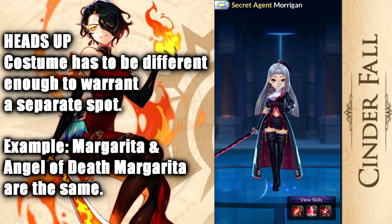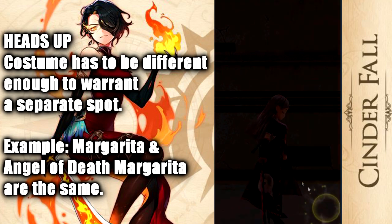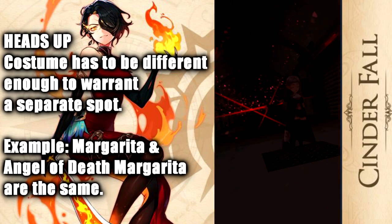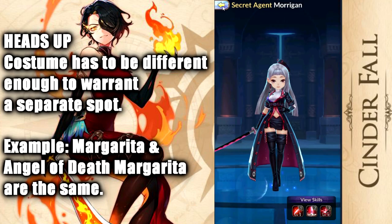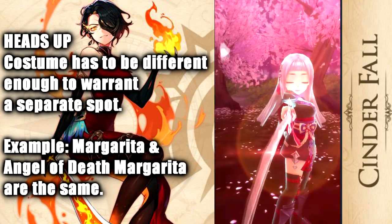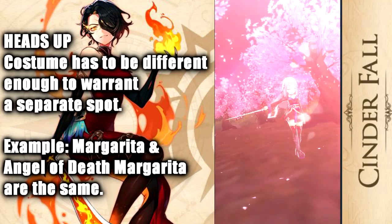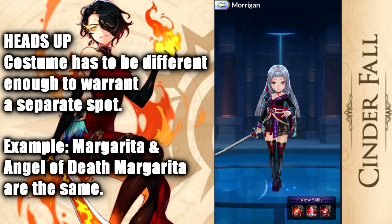If you want, you can differentiate between a costume and the regular version. For example, this is Secret Agent Morrigan — she has a different outfit. I think the outfits do add an aesthetic to the actual ultimate. So if you think the Secret Agent version is better than standard Morrigan, even though it's the same setting, maybe you prefer the sakura background with the blossoms, or the other one looks cooler with the outfit — that is fair game. You can put both Morrigan and Secret Agent Morrigan if you want. The costumes that just came in count too, including the newest Margarita. All those are fair game.